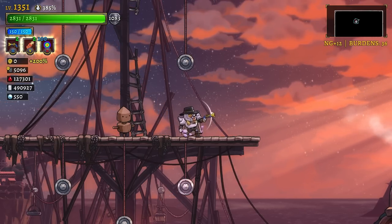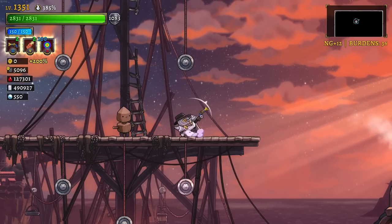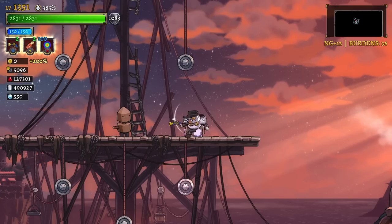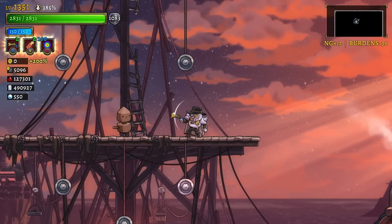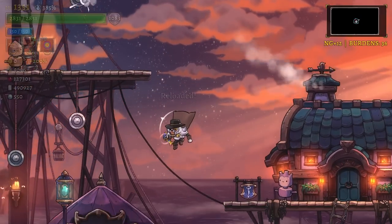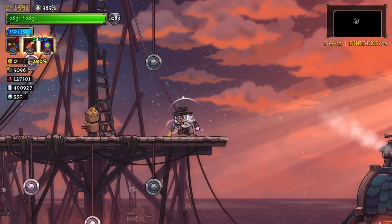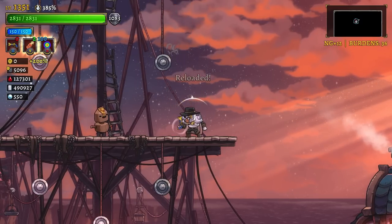So this is the weapon. We aim it just like the other gunslinger weapon — we are locked in place. I'm even trying to dash, trying to jump, and nothing is affecting that. Here is the shot off to the side. It looks like several pellets. Super fast reload on that. Very fast reload.